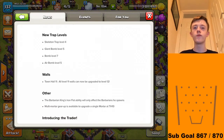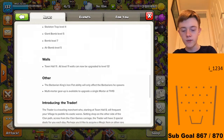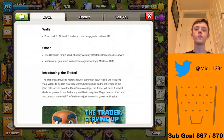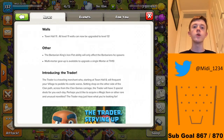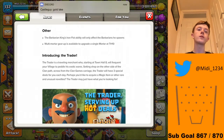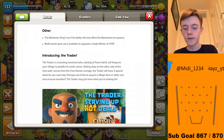New trap levels: Skeleton Trap level 4, Giant Bomb level 5, Bomb level 7, and Air Bomb level 5. For walls, Town Hall 11: all level 11 walls can now be upgraded to level 12. They've been playing it cautiously with the amount of walls you can upgrade, but now they're making it so you can go and upgrade every single wall.